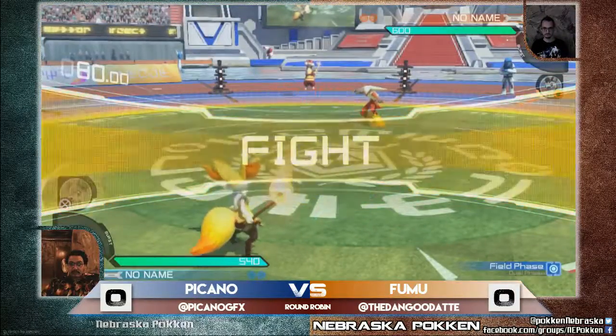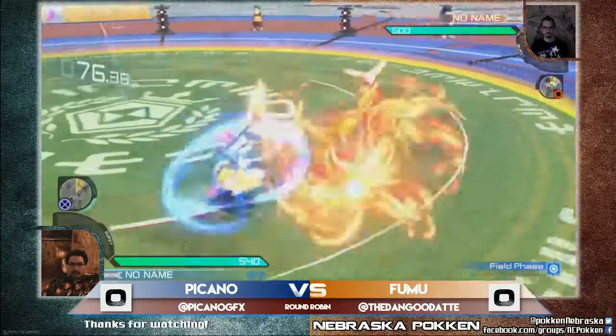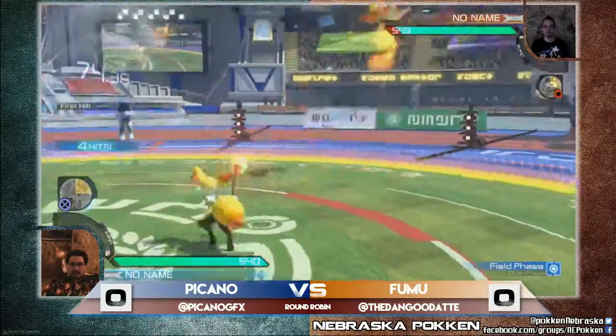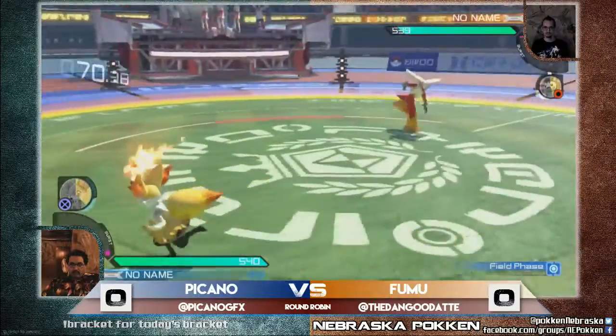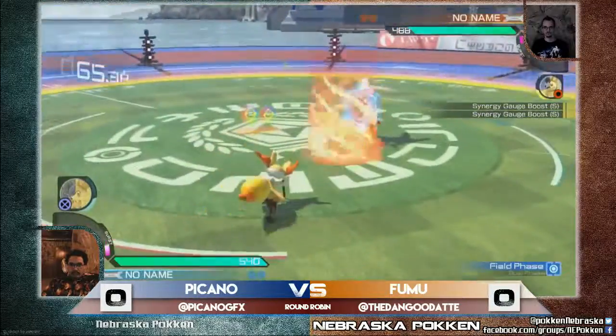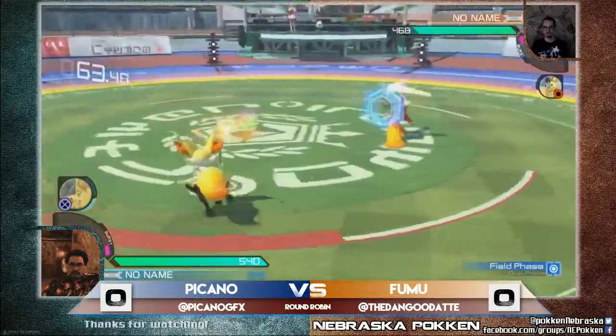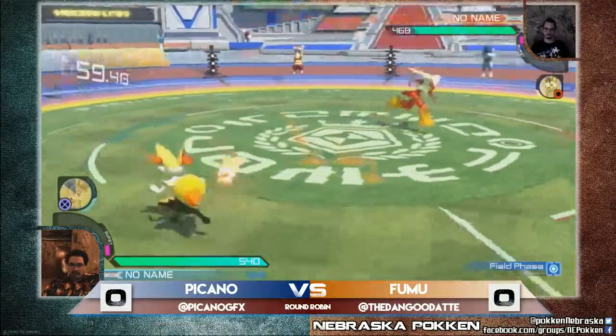It's also going to be important to note the support choice here — Fumu has picked Emolga, which I definitely approve of. Emolga is just incredibly good at catching out when they start doing their JY's, especially in dual phase. You just use that when they start doing that and they will get punished, and you'll be able to get your approaches in.